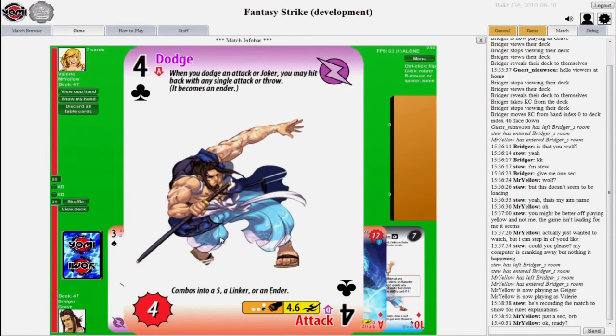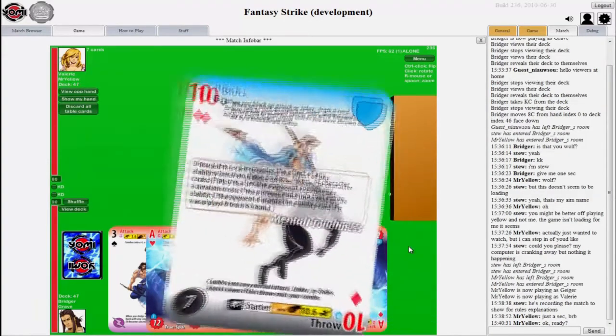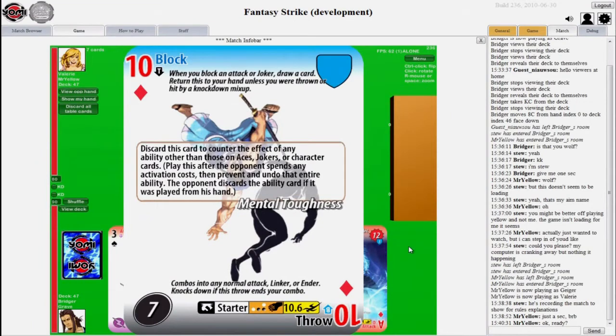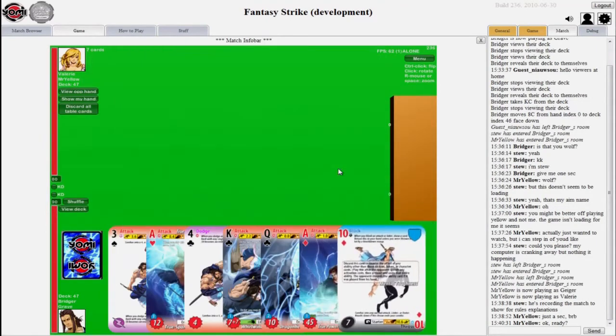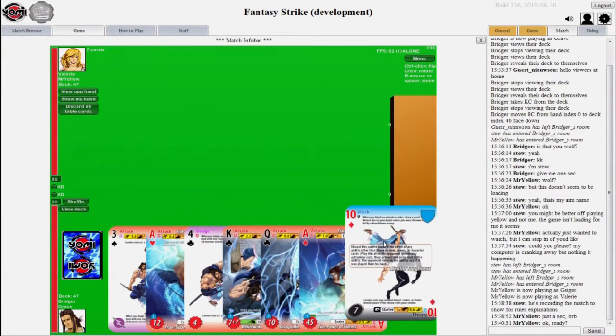Dodges are simple: if you dodge somebody playing an attack, you can hit back with any single attack or throw — no combo, just one hit. When you block an attack, you get to draw a card and return the block to your hand, unless the opponent threw you, in which case you've lost. So blocking is a way to improve the size of your hand. But if you are very low on cards, your opponent knows you'll tend to block and will try to play throws.